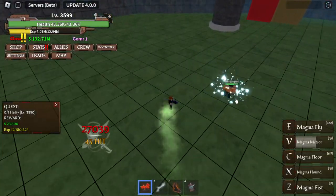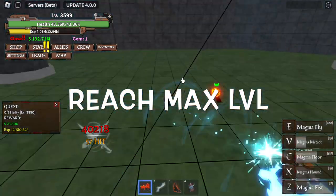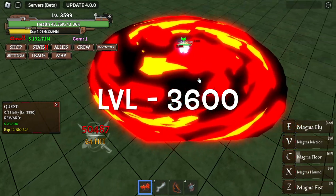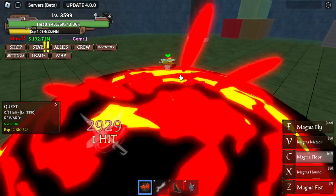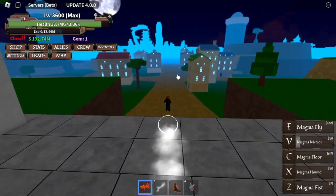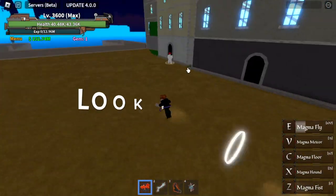Okay guys, so this is how you upgrade your armament. First off, you need to reach max level. For this update, max level is 3600. After that, to start the quest, you need to head to the new island — the Soldier Headquarters, Soldier HQ.